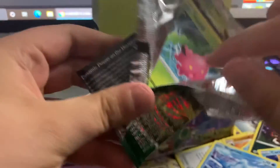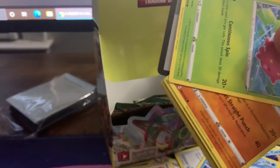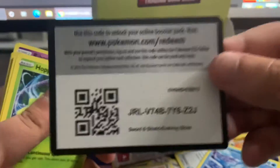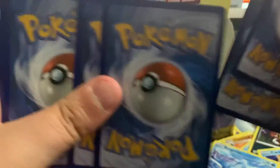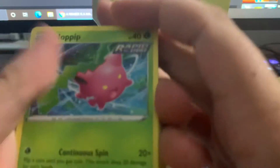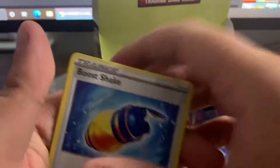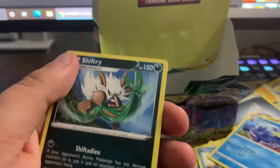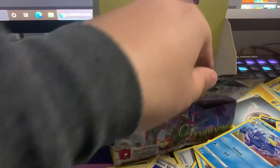We still haven't gotten any of the Eeveelutions. They gave me like the worst booster box. Hoppip, Hitmonchan, Fledgling, Tentacool, Seel, Fire Energy, Golduck, Boo-shake, Rambabi, Skiploom, and a non-holo Shiftry.